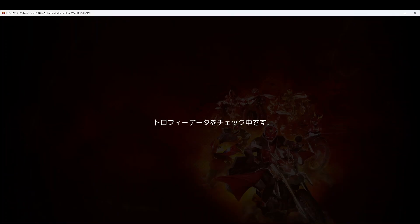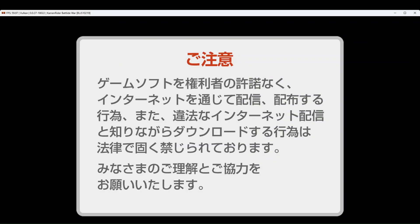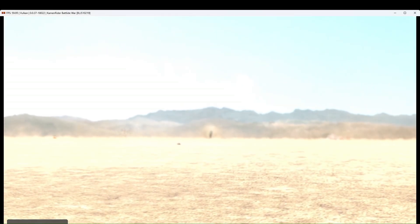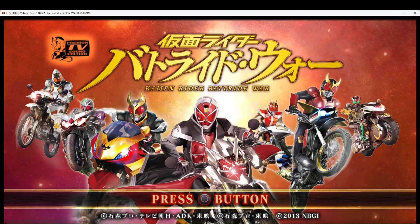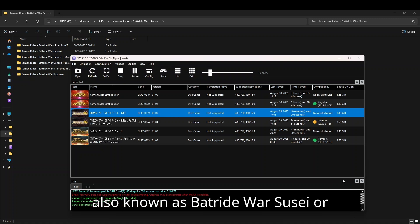No matter what happens — even if your mom's yelling at you — just let it finish first. See the Premium TV Sound Edition icon up top? That means we're running it. Next up is Kamen Rider Bat Ride War Genesis, also known as Bat Ride War Susei or Bat Ride War Creation in some releases.